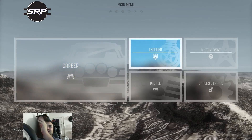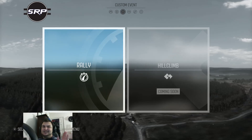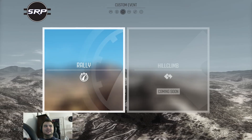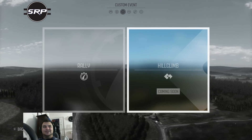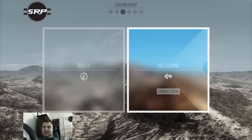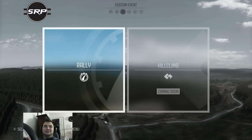So first up, we are going to be starting a custom event. This is my first time ever booting up this game. I just did the settings and did a bit of benchmark tweaking — I've never driven this so far. So this is raw first impressions. On the screen you can see there's the Rally and the Hill Climb. Hill Climb's coming soon. I'm going to assume that will be coming in the May DLC, which will include the Pikes Peak Hill Climb in America. The last time we saw it in a Codemasters title was in the original Dirt, so it will be a welcome addition. But right now, Rally's the only option we can pick.